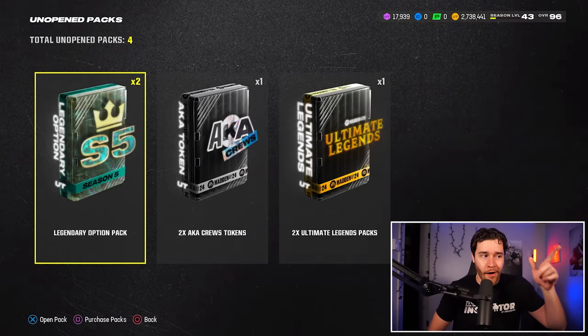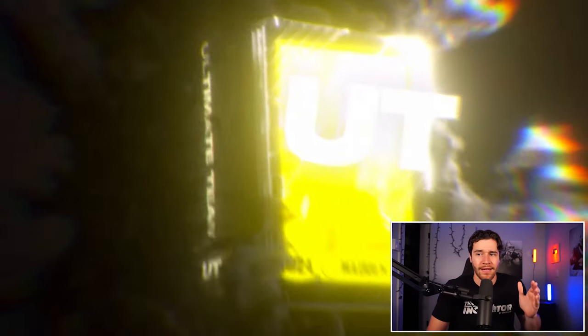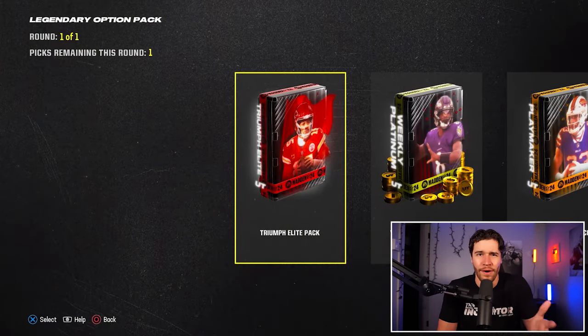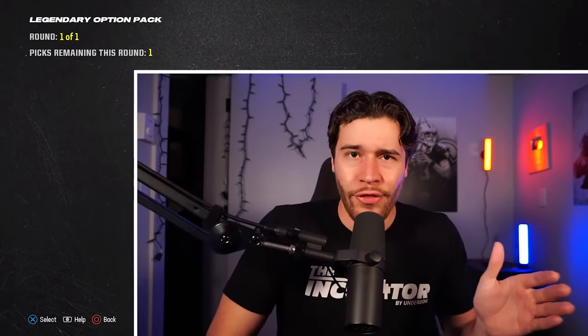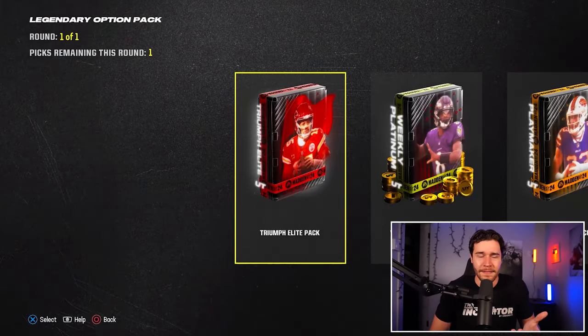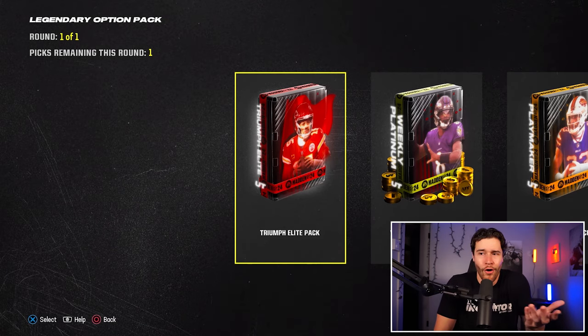Let's rip the bandaid off, open this pack up, and see what we can pull, as well as track how many coins we're going to make. I'm honestly pretty curious to see what this coin number is going to end up being at the end of the video. I've got my handy dandy calculator right here and we're going to be using this to track coins. The only thing you need to know about this pack is it's the best free pack in Madden 24, so it's worth grinding for.